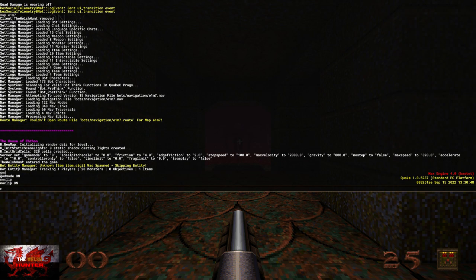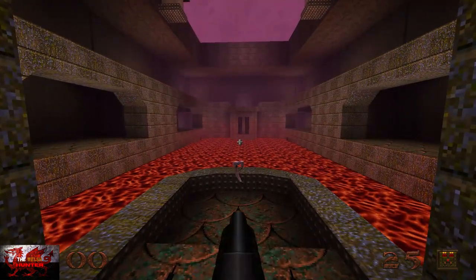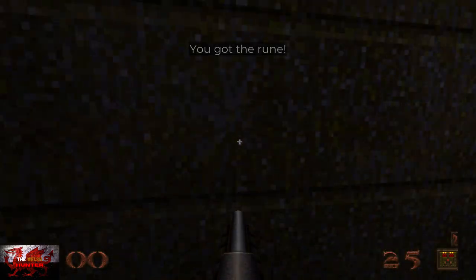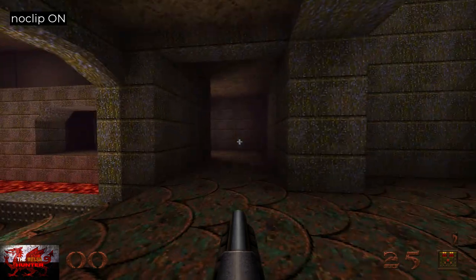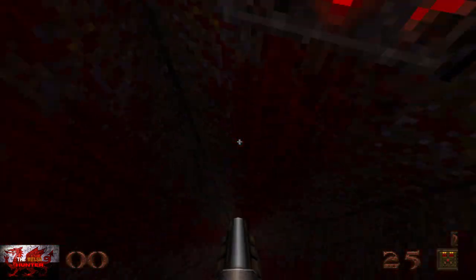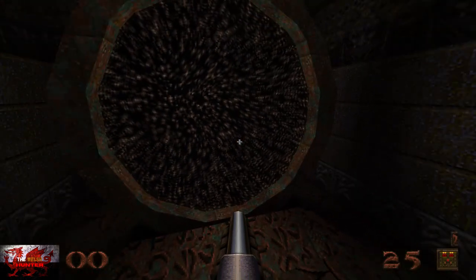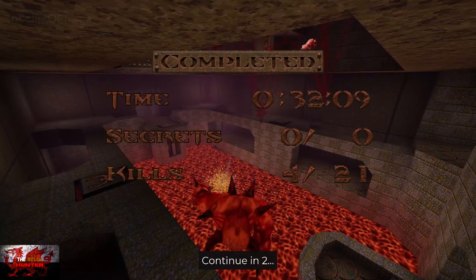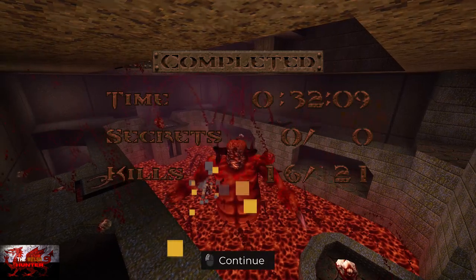On map E1M7, we're just going to complete the level. Turn god on and noclip on. Grab the rune, then turn noclip back on. You don't actually have to kill the boss — just go straight past him, straight through and down to the exit. Turn noclip off to complete it, and that will be the Sink the Horror Electric achievement.